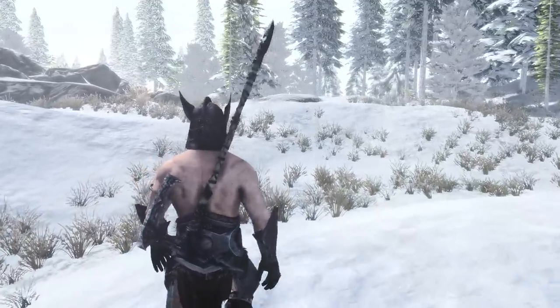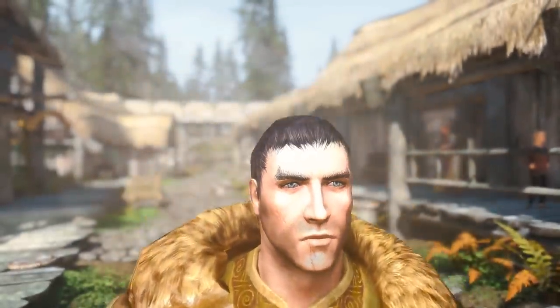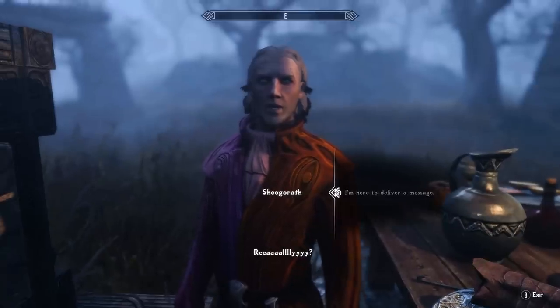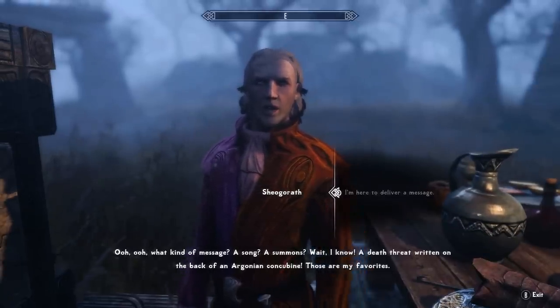Or items only supposed to be used by the developers. Regardless, today we'll be taking a look at 5 unobtainable items in The Elder Scrolls V. Starting off, we have Sheogorath's outfit. Sheogorath is the Daedric Prince of Insanity and All Things Crazy, who can be met during the quest, The Mind of Madness.